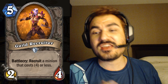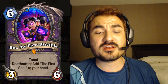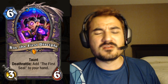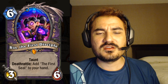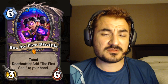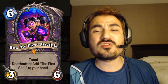We have the warlock legendary — Rin the First Disciple — a six mana three-six with taunt, which is really bad stats. When it dies it gives the first seal to your hand. A seal costs five mana to summon a minion: a one-one, then a two-two, then a three-three, then a four-four, then a five-five, and after that you get a ten mana ten-ten whose battlecry destroys your opponent's deck.